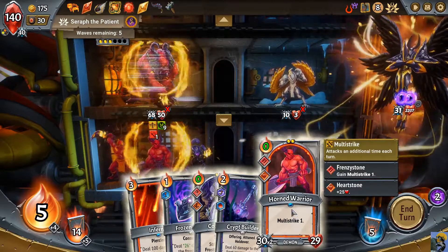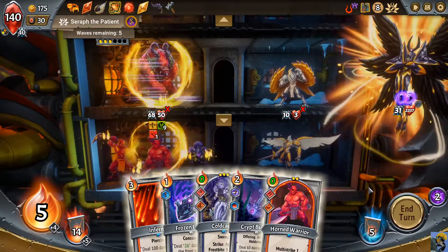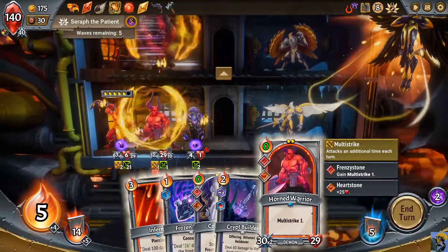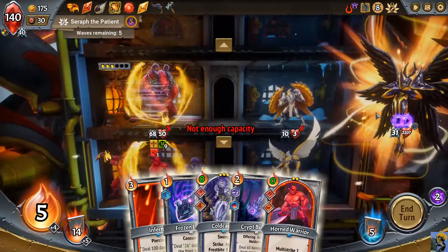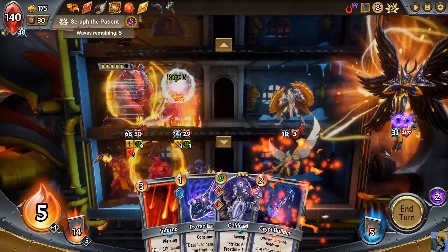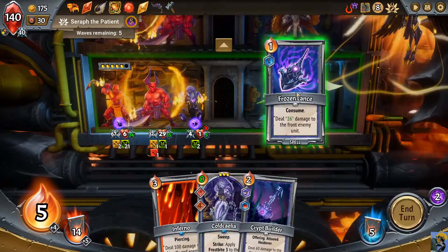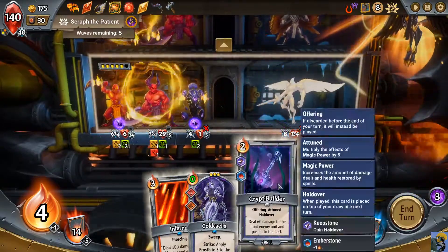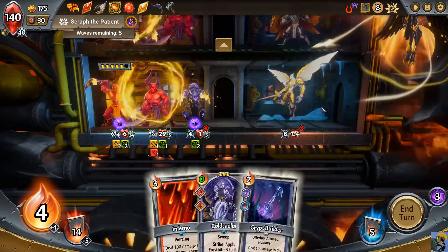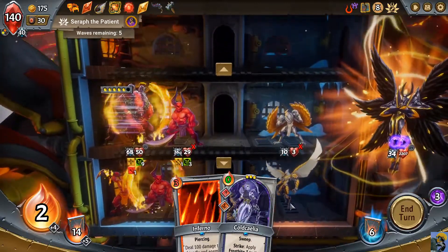I could just put this Horned Warrior in front to take the damage — yeah, I think that's worth it. However, it will pump this guy up. I'm gonna build up the armor here by just doing Frozen Lance. If I Crit Builder this guy stays alive and we build up our armor even further — then I'll put her up here.